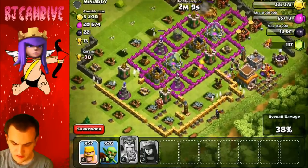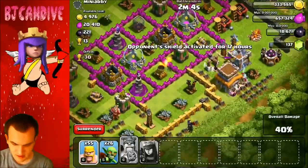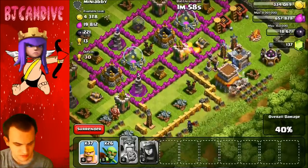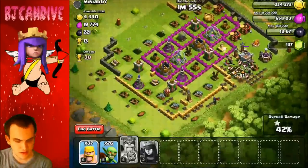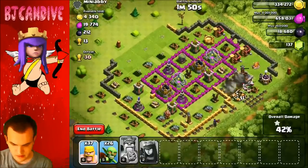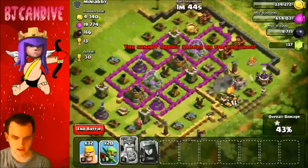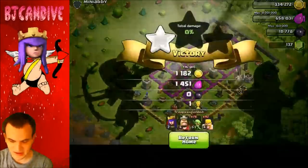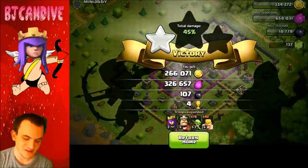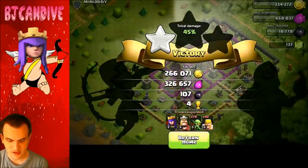38,000 left and 27,000 left — okay, we're going to get this one. And we do want the Trophies. I do want to get higher up in Cups. There are a lot of inactive bases here. I'm going to wait until the Mortar goes and then put down another round. We should have the Town Hall here with some leftover troops — nice, so we got the one star there and we did get a bunch. He does have Dark Elixir inside. We can get that — Dark Elixir's good. We got like 100 Dark Elixir.